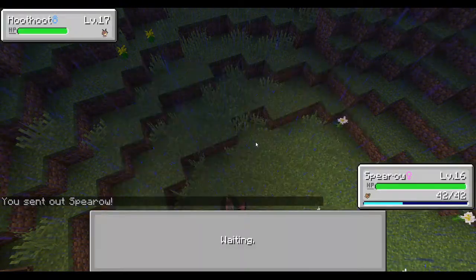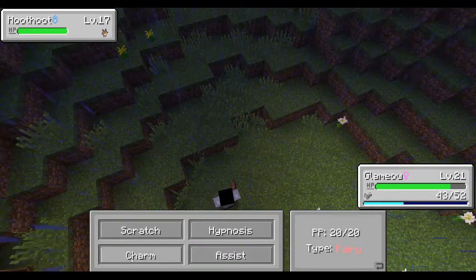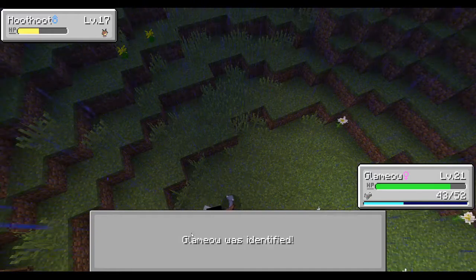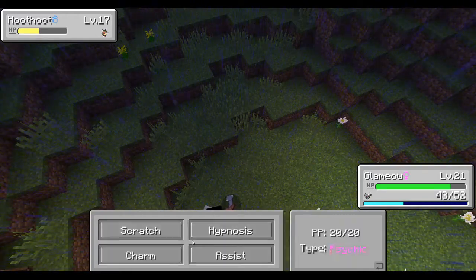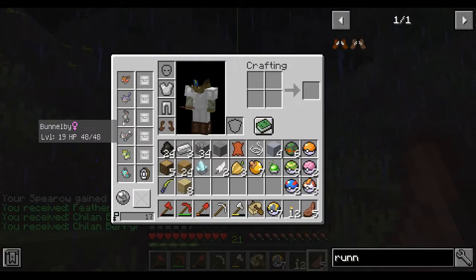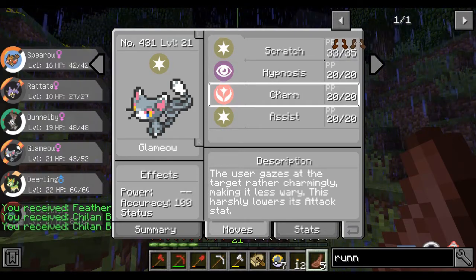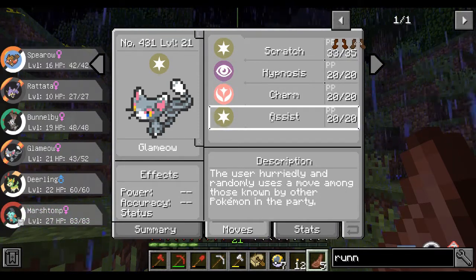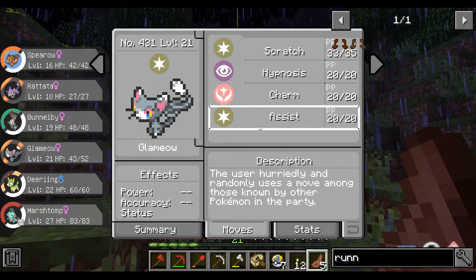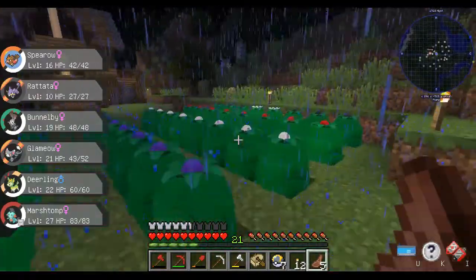Let's send out Glameow. I gotta remember I can't really use Glameow for much. Let me look at the moves: scratch, hypnosis, charm — user gazes to lower attack — and assist, which hurriedly and randomly uses a move among those known by other Pokemon in the party. Okay, we'll try it out.